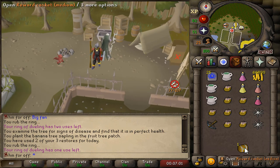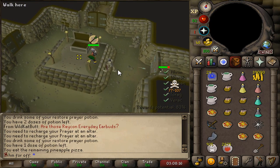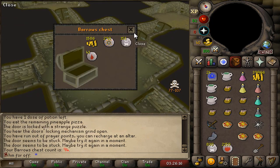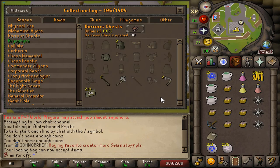We got a medium casket to start off the video — we get purple sweets. First Barrows chest of today, and we get nothing. My collection log from Barrows is quite good; I have gotten 8 items in 98 chests. However, I haven't gotten any too good items. I got the Ahrim's Top and the Ahrim's Staff which is good, but the rest are quite crap.